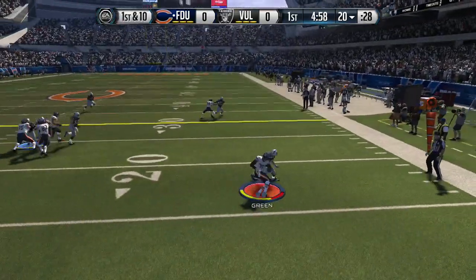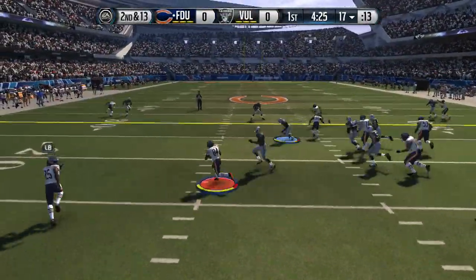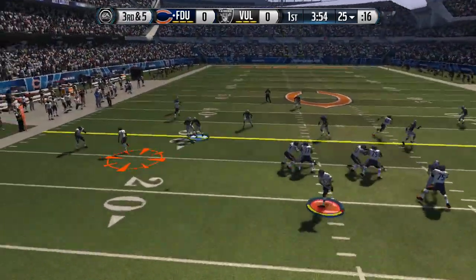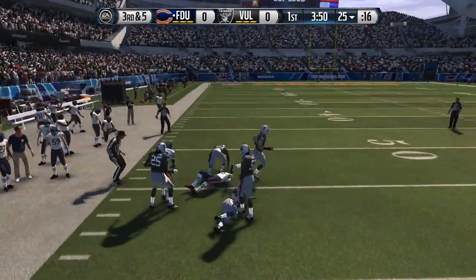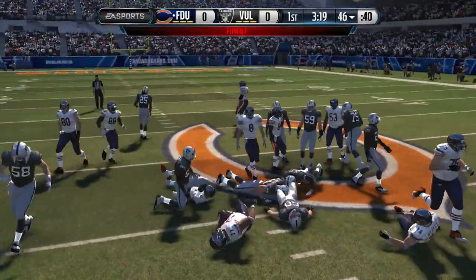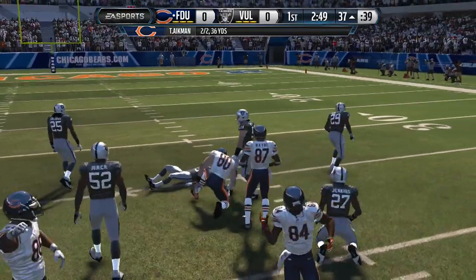After playing this game I noticed he runs a specific defense — the sugar defense — which is pretty unique because not a lot of people run it. You run into a lot of people running 46 Normal or 4-3 Wide Nine, but he runs his own sugar defense. Also, a little lineup update: we actually got Antonio Brown at QB just to fill the slot offset scheme, because when we run that triple option he is so dangerous.